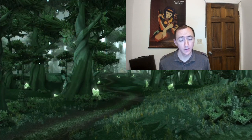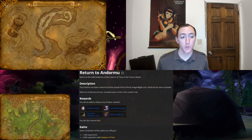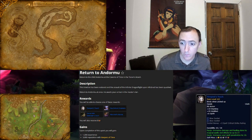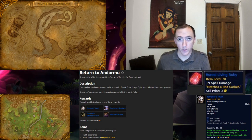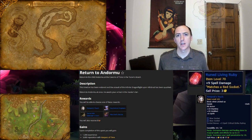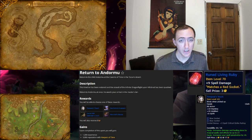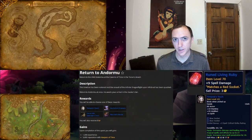Alright, that's it for the Terokkar Forest dungeons. Let's move on to the Caverns of Time: Old Hillsbrad Foothills, which has the quest Return to Andormu. This rewards Tempest Touch — cloth gloves which when you put all spell power gems into them will have 45 spell power. These are actually really good for all caster types, and there really isn't any other gloves that come close when it comes to quest rewards, so definitely hold on to these.